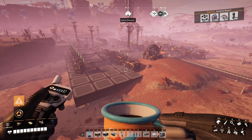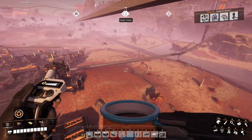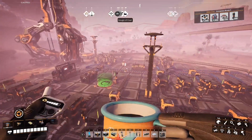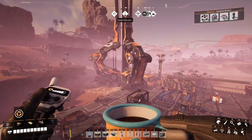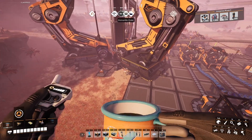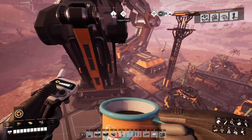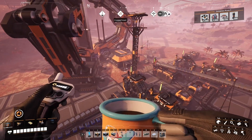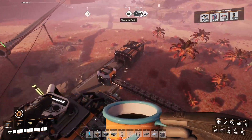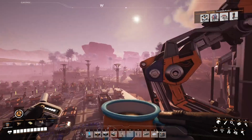This here was my first base. I've since moved on to greener pastures, but it got the job done for phase one. You can see the space elevator here — it's not even completely on foundations. I thought about moving it, but I thought it was just funnier to keep it like this.